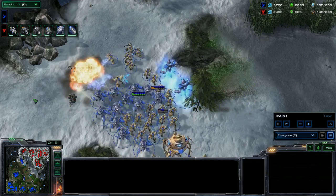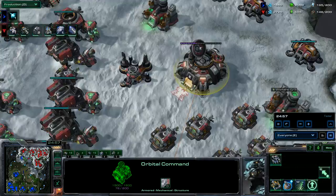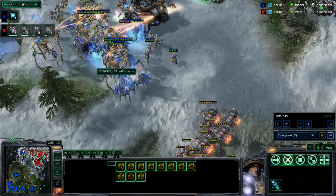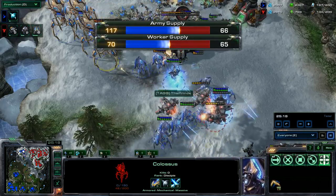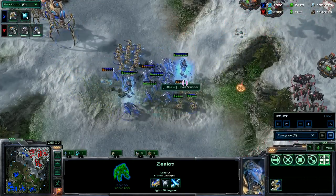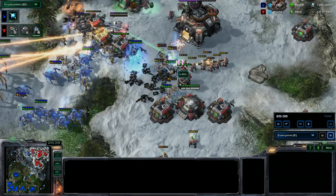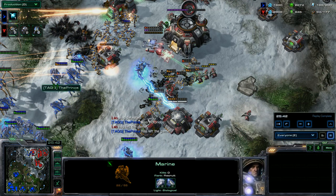Basically an entire army lost for little to no gain. I'm taking out his fifth CC and he's going to have to lift it. He's got very low army supply compared to me — it's just not going to work well for him. He gets some shots on a Colossi and might actually kill it, but I've still got so much army supply that it doesn't matter. The Zealots here are amazing with 3-3-1 upgrades while he's only got 2-2. So that's the game — my upgrades and army composition carried me through.